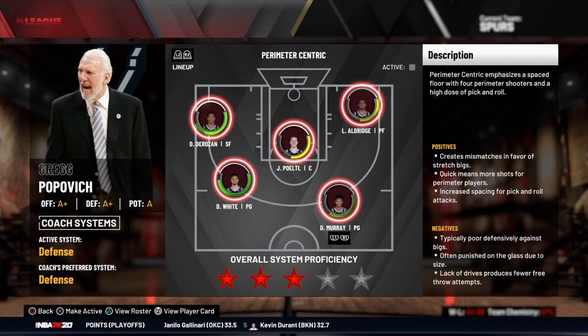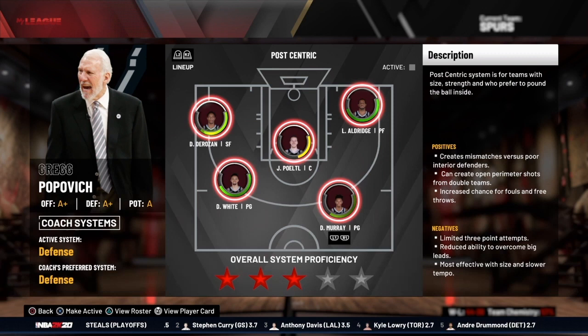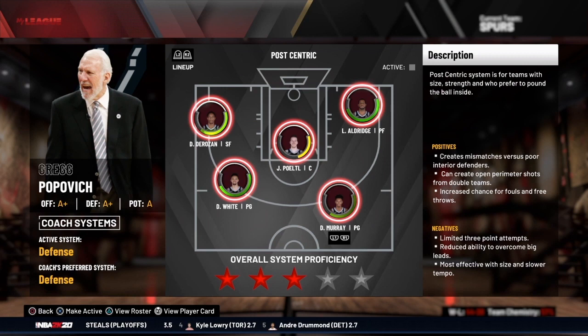Next is a post centric system — a post oriented style of play. Examples include having a big guy that can really dominate inside like Shaq or Hakeem Olajuwon. It creates double teams down low which opens up the perimeter if they don't guard the post player straight up.